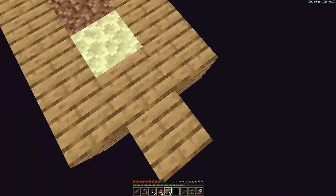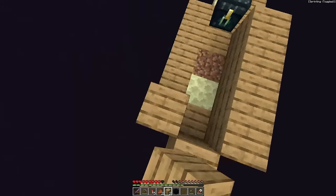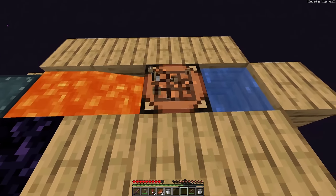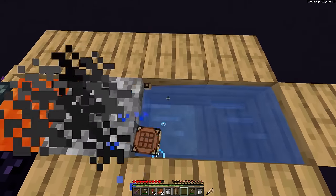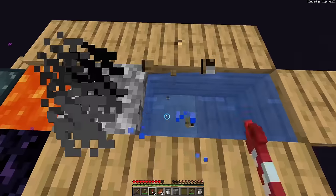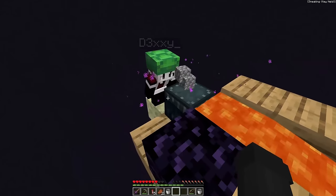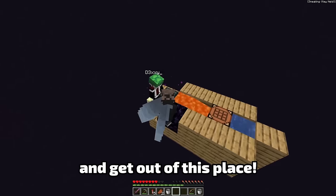We do this right here and one of these like this — the lava bucket right here and the water right there. And now we mine this crafting table and we're gonna get stone! And now we pick this cobblestone up and repeat the cycle! Here's three — you can make one piston with this! And there's another three! Come on Dex, let's build this flying machine and get out of this place!